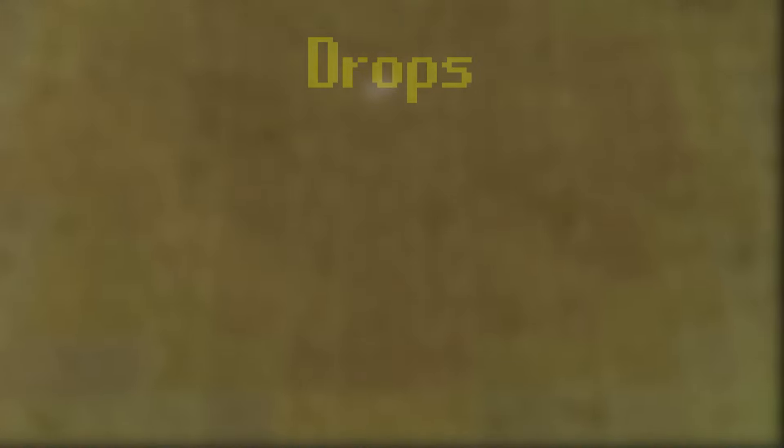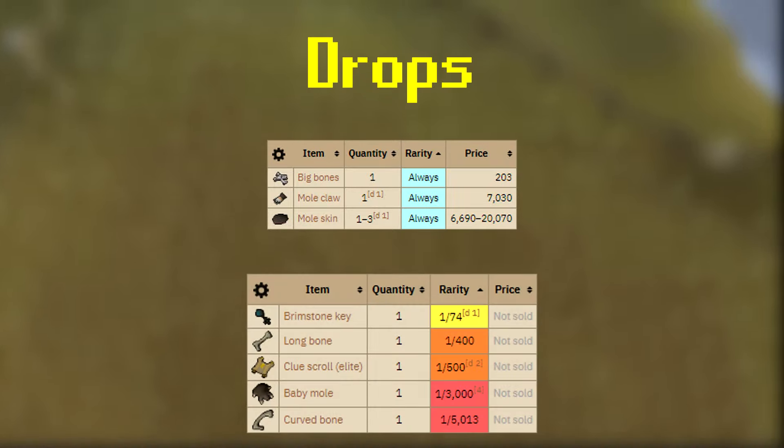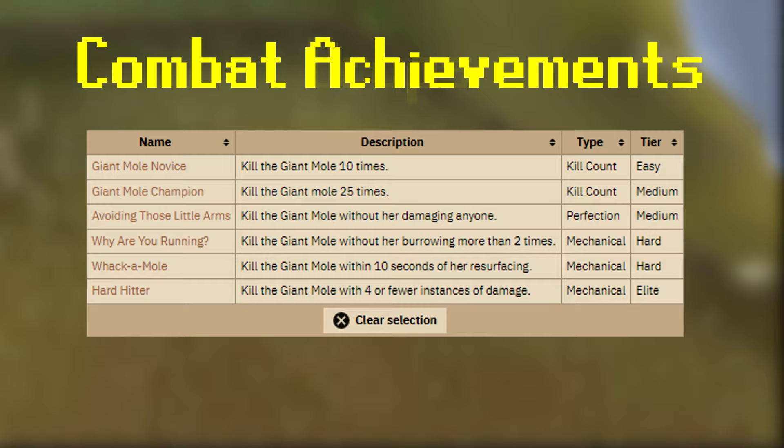Now let's talk about the drops and combat achievements. Keep in mind this is a starter to mid-level boss, so you're not going to make a ton of money — each kill averages about 23k. He drops a mole claw and 1 to 3 mole skins every kill, noted with the diary. He has a few mithril items and a rune med helm, and you'll often see noted logs and miscellaneous drops like sharks or noted iron ore. There's a 1 in 3,000 drop rate for the baby mole pet — which is why high level players camp here — a 1 in 500 chance at an elite clue, and a small chance of curved bones and long bones. There are only 6 combat achievements for the mole, ranging from easy to elite, shown on screen now.